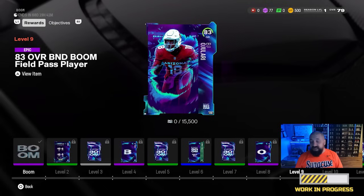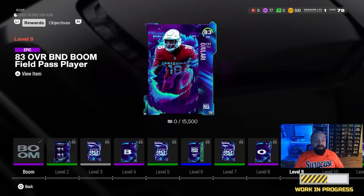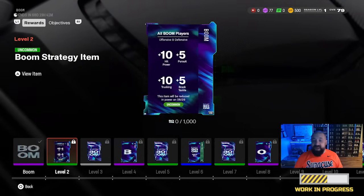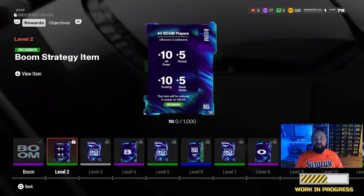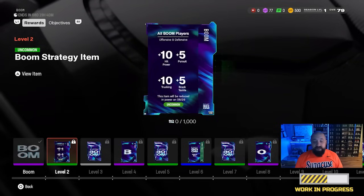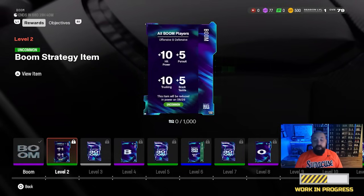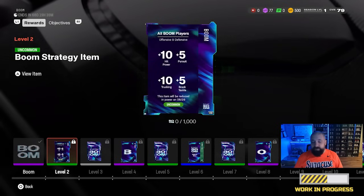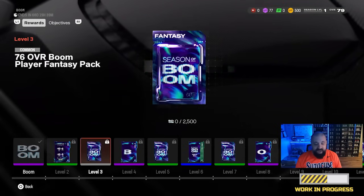Once you knock out the solos and get to level 10 within this field pass, you will have the free 83 overall Jabril Peppers. Right before level 10, at level 9, you can also earn a free 83 overall BJ Ojulari. So you've got two free 83 overall players just from the field pass and playing through solos. The level 2 reward contains a strategy item you can activate on the strategy tab of your lineup — it will boost attributes for any Season of Boom promo player in your lineup, though it will be reduced in power on August 29th.